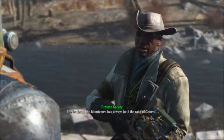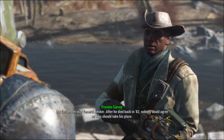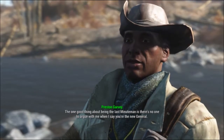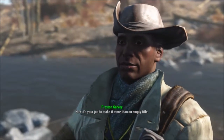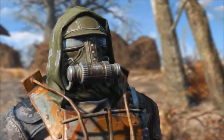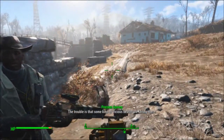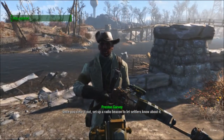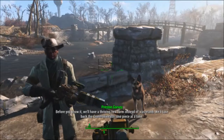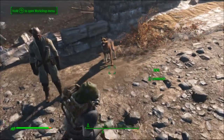The leader of the Minutemen has always held the rank of General. Our last leader was General Becker — after he died back in '82, nobody could agree on who should take his place. The one good thing about being the last Minuteman is there's no one to argue with me when I say you're the new General. Now it's your job to make it more than an empty title. Our scouts have found a promising spot for a new settlement — the trouble is that some kind of vicious beasts are lairing there. Once you clear it out, set up a radio beacon to let settlers know about it.